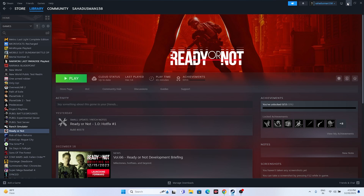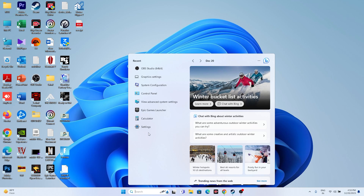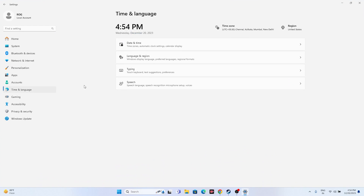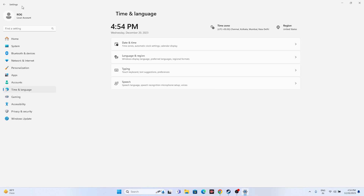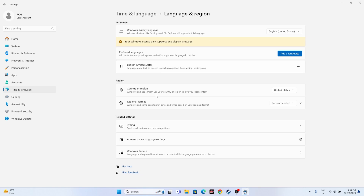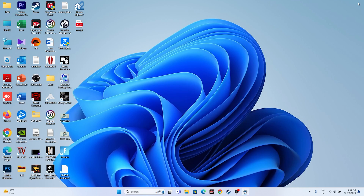Next, make sure your date, time, and region are correct. Go to Settings > Time & Language > Date & Time and make sure 'Set time automatically' and 'Set time zone automatically' are both turned on. Then go back to Language & Region and select the correct region — for example, United States or United Kingdom — matching your actual location.